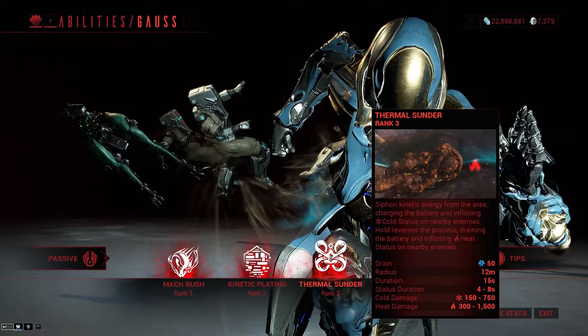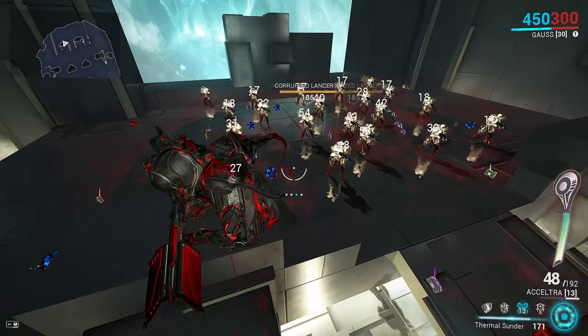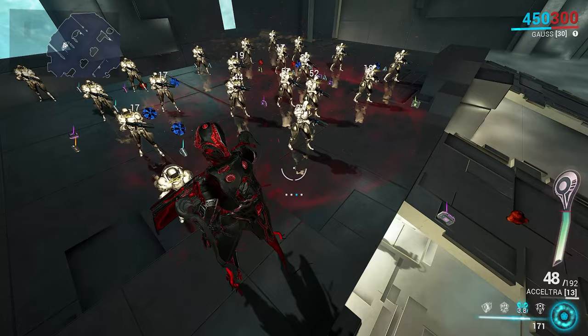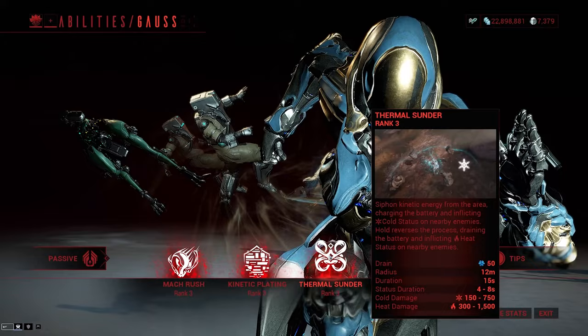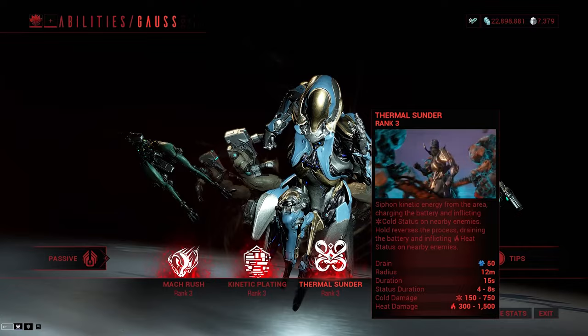It's worth noting that this ability does not drain the battery when at 100% redline. When the blast proc happens, it strips up to 100% of enemy armor based on the battery — 100% battery equals 100% armor strip. Thermal Sunder also leaves an area of effect on the ground when cast, which gradually shrinks over time. These AoEs deal damage to enemies inside, and Gauss can have 4 fire and 4 cold AoEs active at any time, for 8 total. Drain is affected by ability efficiency; initial radius by range; duration and shrink rate by ability duration; status duration — meaning heat procs last longer — also scales with duration. Damage is affected by ability strength and battery level. This is the subsumed ability when given to the Helminth.